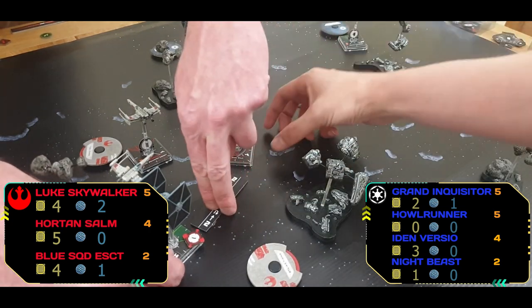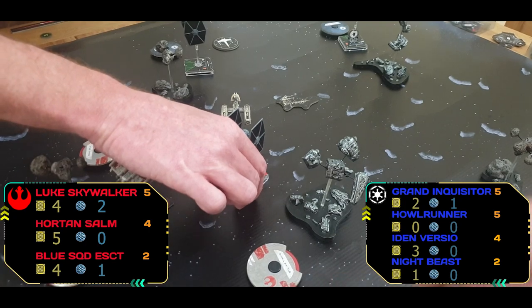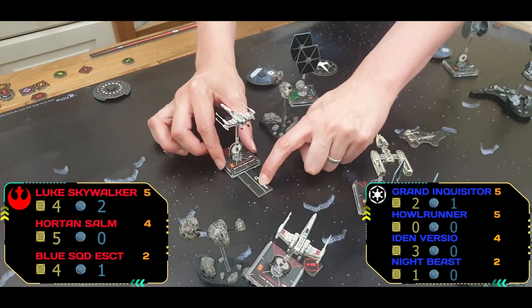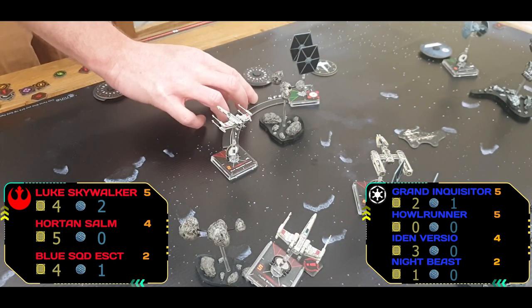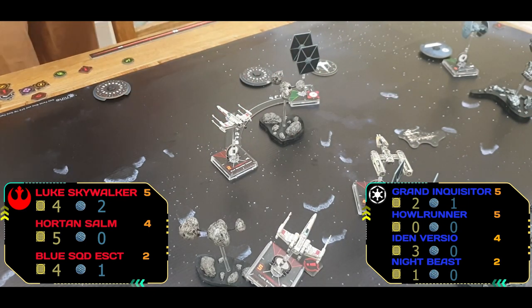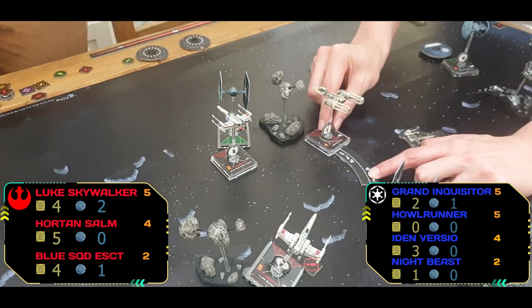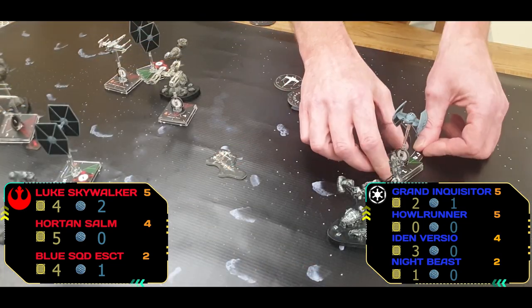Night Beast smashes straight into the back of Horton, trying to avoid debris on one side. The Escort slightly moves up trying to keep Iden in shot — Iden promptly goes straight into the front of him, no action for him. Horton moves up — it looks like all the Rebels are trying to capitalize on Iden's isolation.